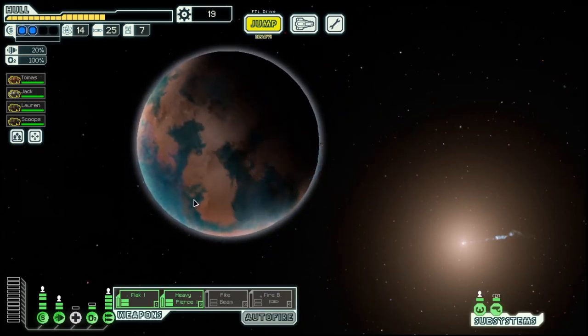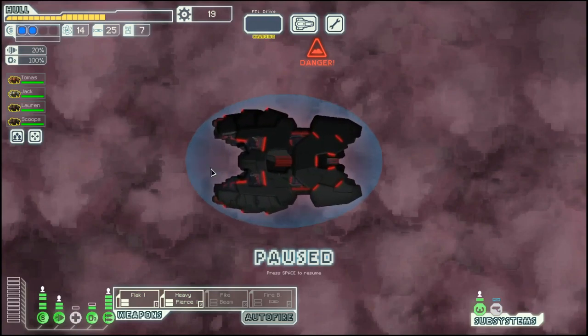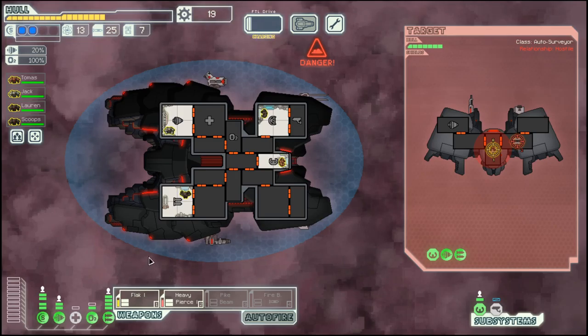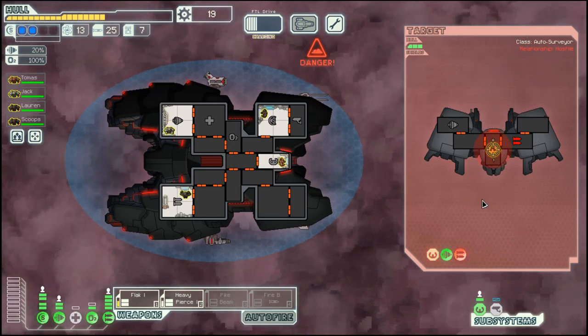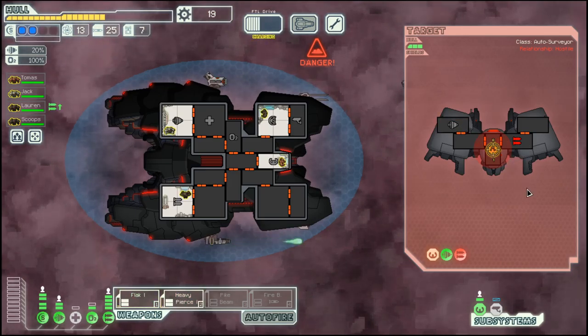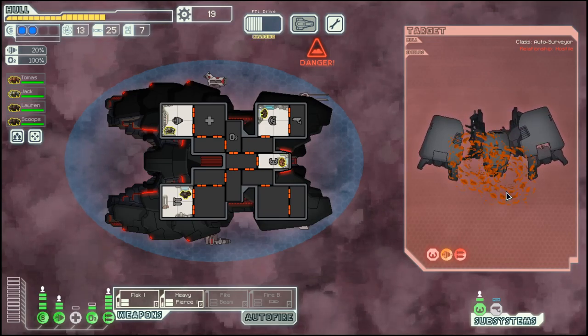Hello boys and girls, my name is Hotsusty and welcome back to season 27 of my FKL series. We are in the rock cruiser layout B, which has no outside doors, so we are a bit susceptible to boarding and fires. We managed to get ourselves a flag and a pike beam plus two shields, so we are really in a good position here.